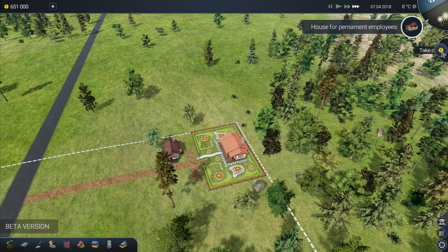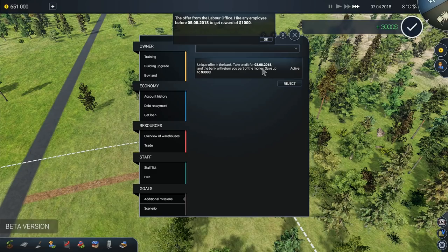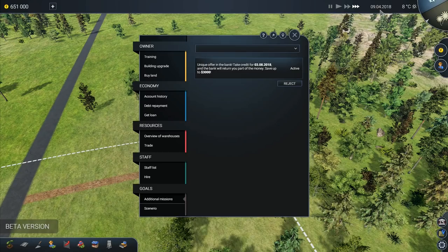We've got different quests that come up. There's an offer from the Ministry of Development: build a house for permanent employees before the 24th of the 7th and get funding in the amount of $3,000. There's also a unique offer from the bank - take credit and the bank will return you part of the money, save up to $3,000. And an offer from the labor office: hire any employee before the 5th of the 8th.